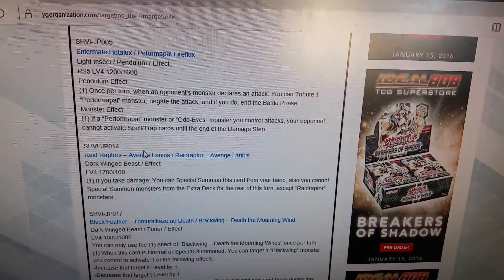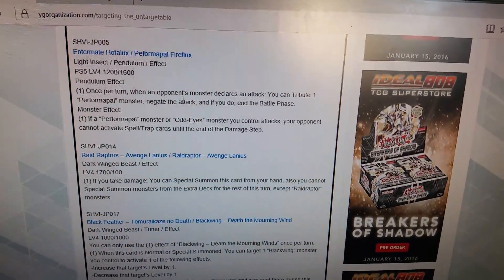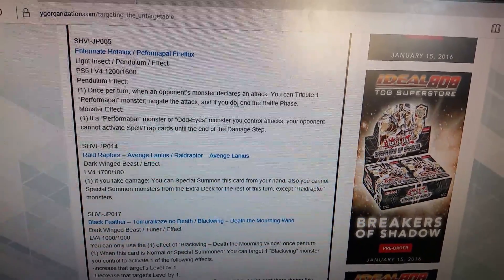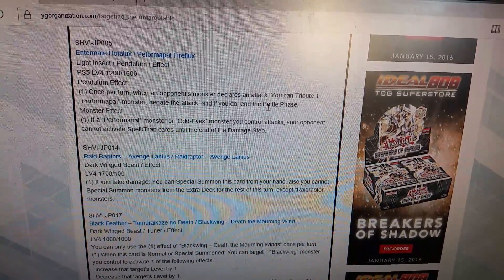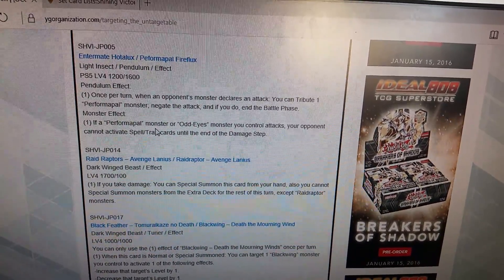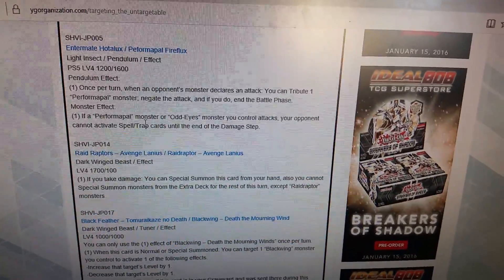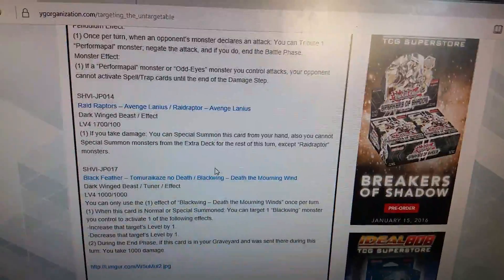Perform Power Fire Flex — light, insect, pendulum, scale 5, level 4, 1200 attack, 1600 defense. Once per turn: when an opponent's monster declares an attack, you can target one Perform Power monster — negate that attack and end the battle phase. Monster effect: if a Perform Power monster or Odd-Eyes monster you control attacks, your opponent cannot activate spell or trap cards during the damage step — similar to Armades.